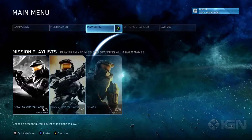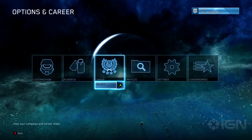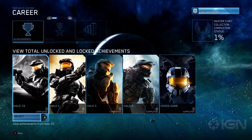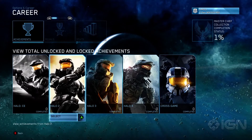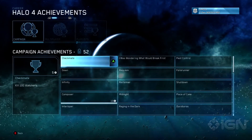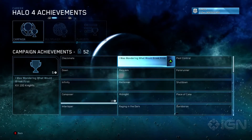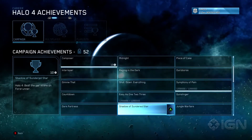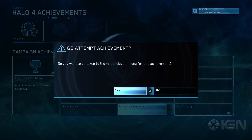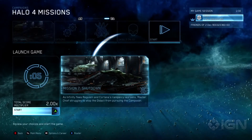As we take a look through our unified user interface here, under the Career section, you may have heard that the Master Chief Collection includes 4,000 Gamer Score and 400 achievements. One of the things we wanted to do was to help organize and filter these, so as you dig into the game, you can go by the game, game type, and mode to basically filter through what achievements are available. You can actually click on an individual achievement and link directly to the area of the game with everything preconfigured for you to go ahead and tackle that achievement.